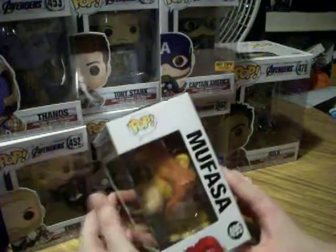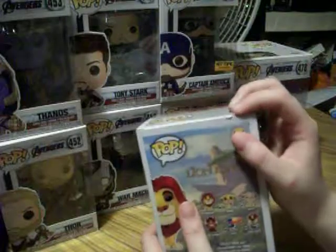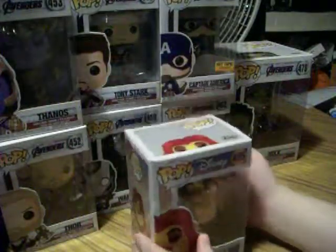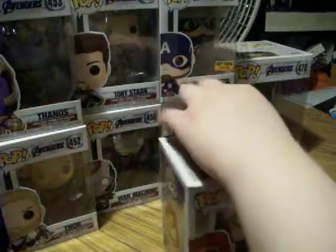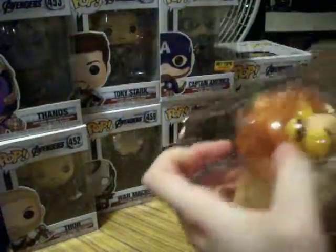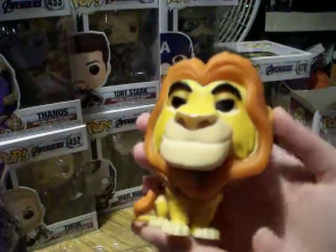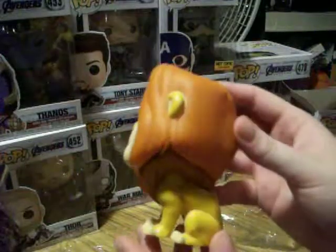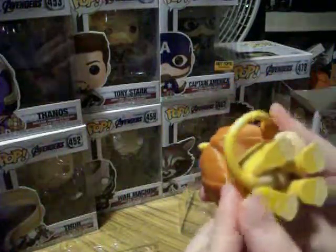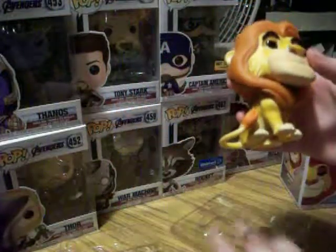I don't really plan on taking my Pops out of the box, and I don't really plan on selling a lot of them, so I'm not really worried about any minor damage on them. Since I don't really collect a bunch of Disney Pops, I'll go ahead and take Mufasa out and show him. He's a really good sized Pop, being the king and everything. There he is — that way you can get to see an actual Pop out of the box and see what it looks like. I do love his tail here. I hope you guys enjoyed this video, and thanks for watching.